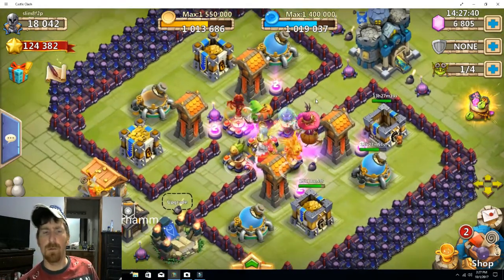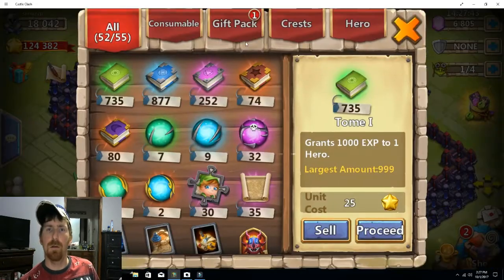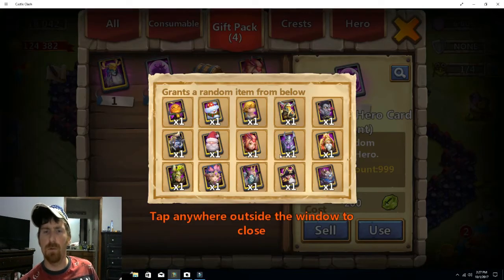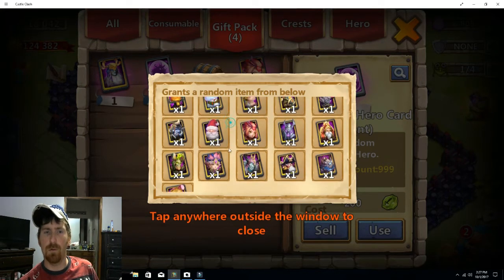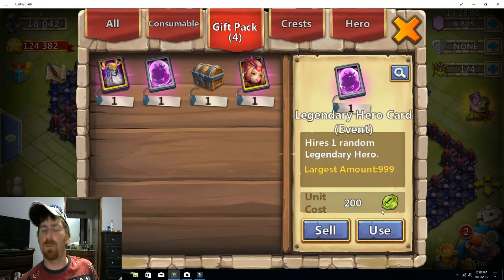Over here on the free-to-play today, we have another gem event hero card we're going to use. I could use a lot of these heroes — Vlad, the Warlock, the Ghoulin, the Dread Drake, the Skull Knight — any of those would be nice. Skull Knight's hard to get, but especially if we can pull out a Dread Drake or a Ghoulin, that'd be awesome. Here we go — my guess before we get started: another pumpkin.